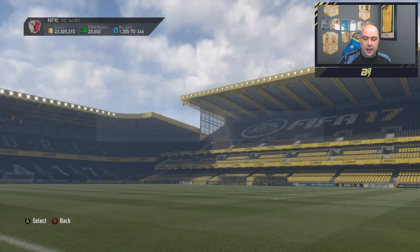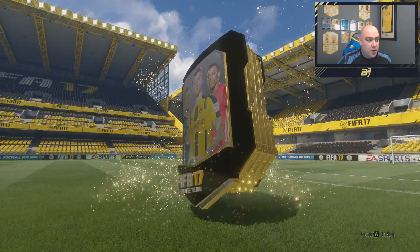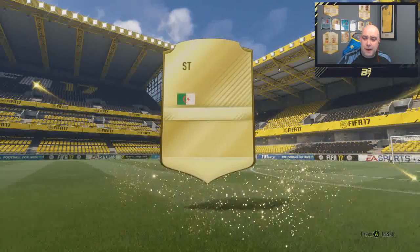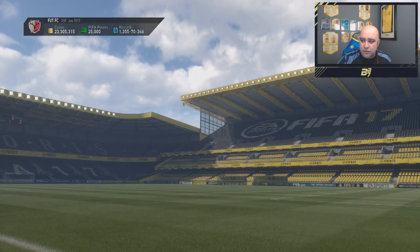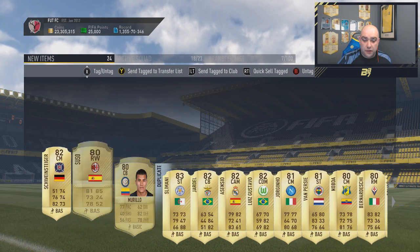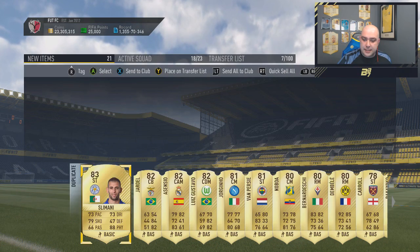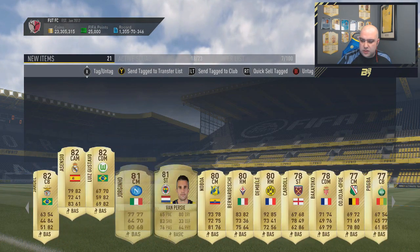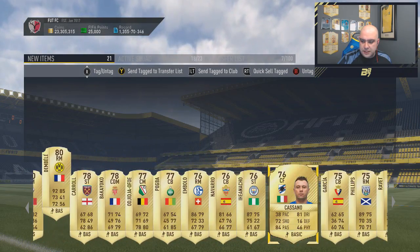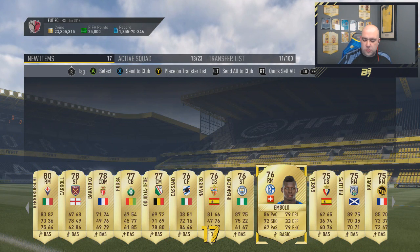Right, here's another 100k pack to open — let's see what we get. No walkout, no inform — really bad 100k pack this week. Slomani as our best from this pack. From the non-team-of-the-week pack we get Suazo and Murillo, two players I used today for the SBC, and new Schweinsteiger as well. We'll get rid of Slomani, Senzio, Gustavo, and Dembele. The servers seem to have sped up to 100% — discarding pretty quickly now.